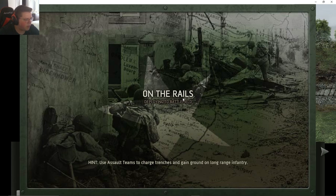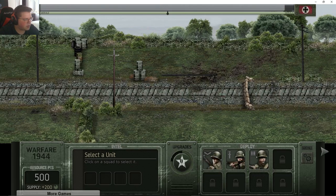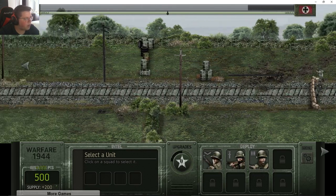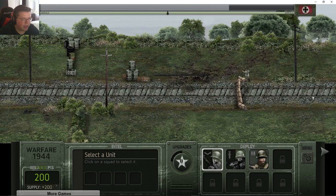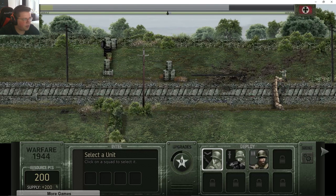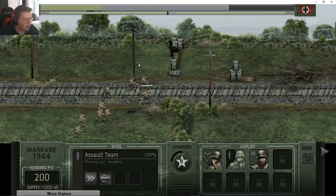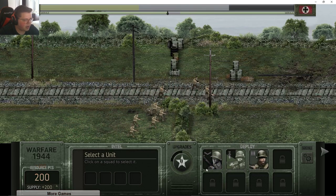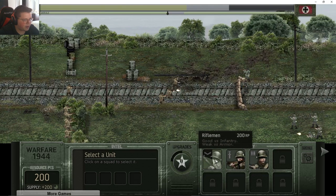On the rails — deploying to the battlefield, assault teams to charge. Okay, this is us right here. We've got 200, 300, 400 resource points. Let's hit up these two lanes. I guess I should be looking at what they're doing and countering them, but I'm not that smart — let's just send a couple people down each lane and I'm sure everything will turn out hunky dory.